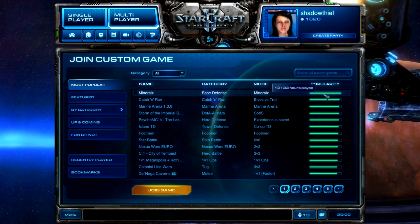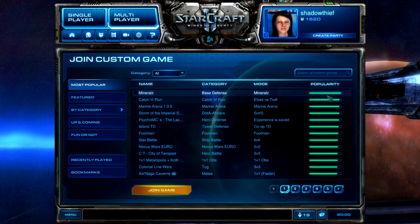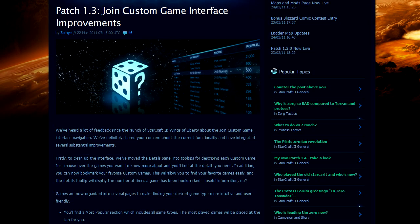You can also recommend custom games to others by trying the Fun or Not feature. Players who choose this option will automatically be matched together for specific custom games which meet some minimum requirement set. Once finished, you'll be asked whether you enjoyed the game or not, and whether you'd recommend it to someone else. Your recommendations using the Fun or Not system will directly influence the up and coming section. This is a great way to play and help promote fun custom maps that have otherwise flown under the radar. With all these changes, things are definitely looking up for the StarCraft II custom map community.